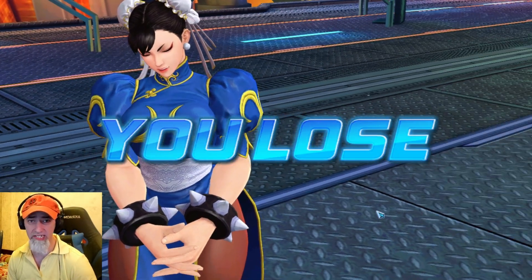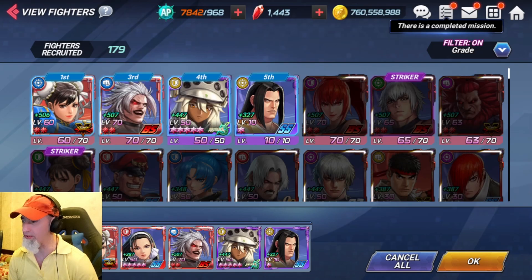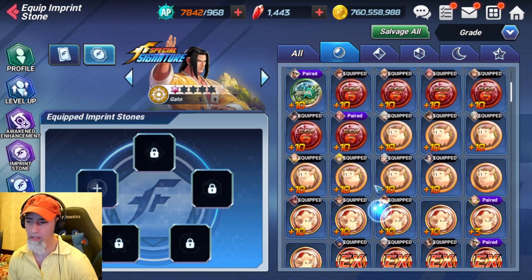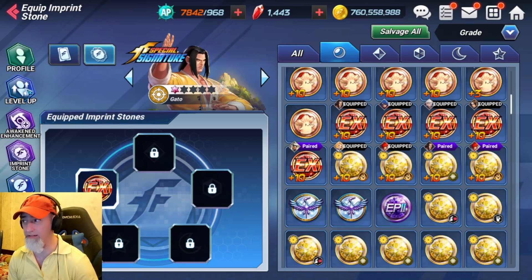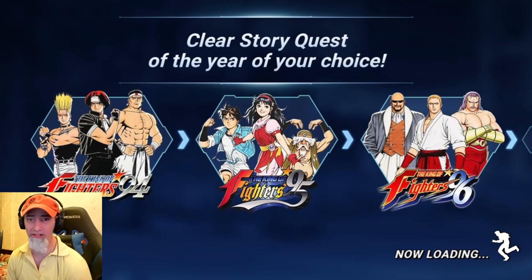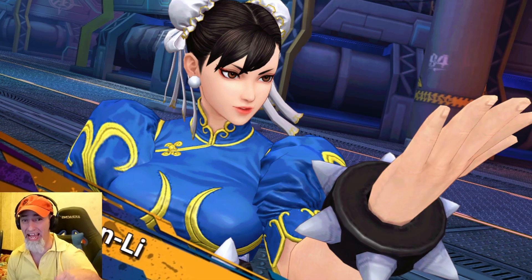Now let's equip that EX stone to him and see what we get. 69 million is the score to beat. Come in here, slap that stone on him. You can see his stats go up. When you see that, you think to yourself — yeah, it should work. I haven't even tested the damage differences yet, all I've looked at is the stat differences so far.